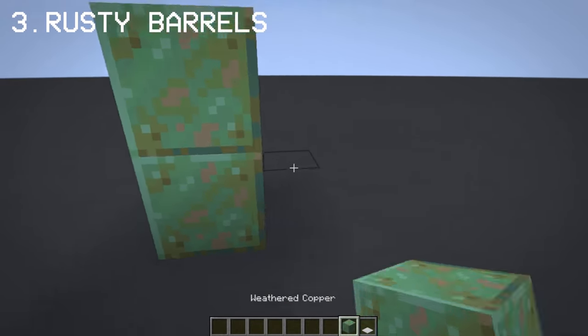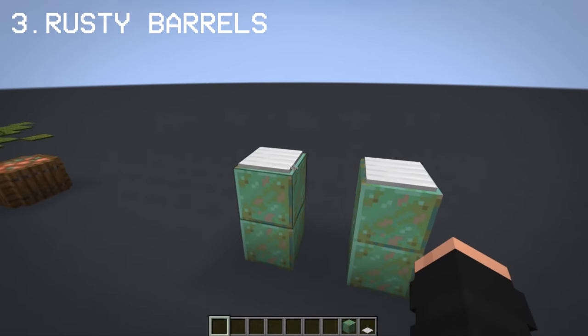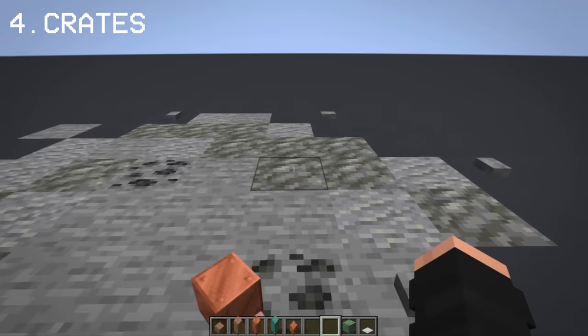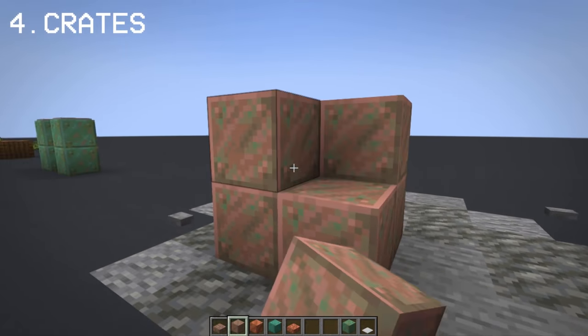With weathered copper, you can create rusty barrows that are perfect for an industrial style build. Similar to rusty barrows, you can combine all copper blocks to make grates.